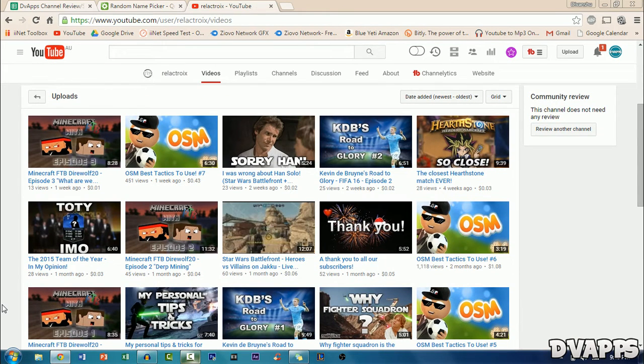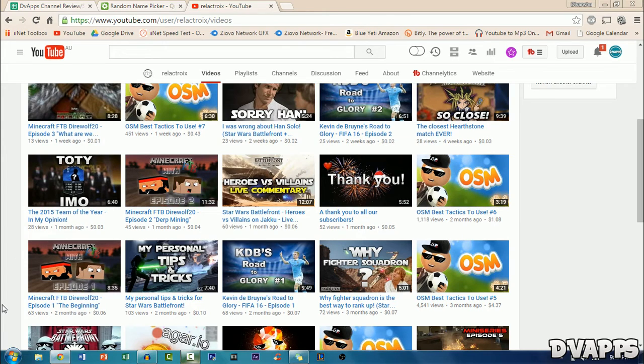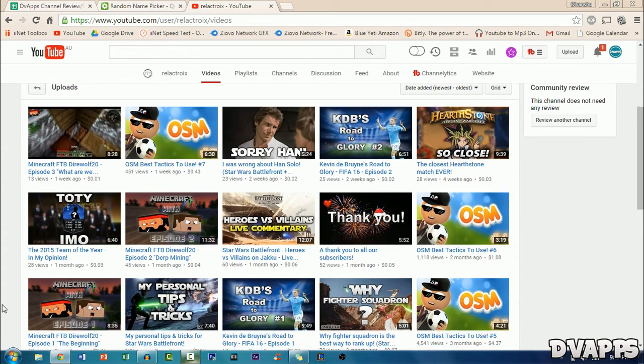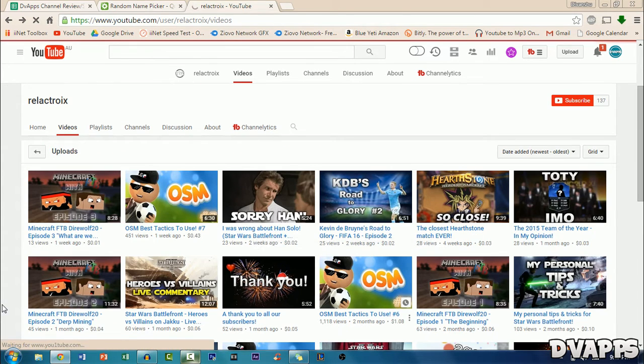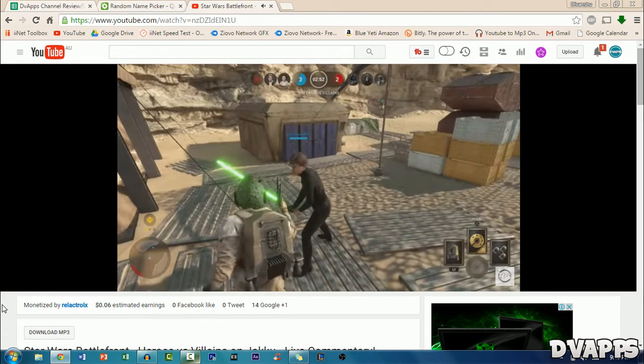Looking at the videos — there's a pretty nice range of content: Minecraft, Star Wars Battlefront, and Agario. It looks pretty good and the thumbnails also look pretty good. But maybe try changing some of them around — like the three that look the same; try varying them a bit and they'll look even better.